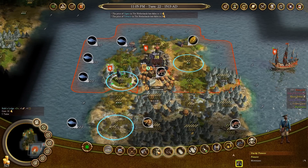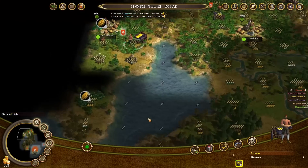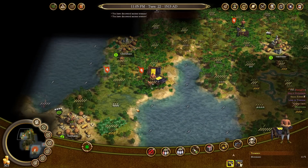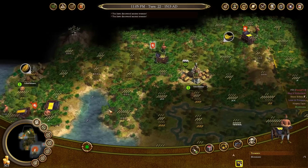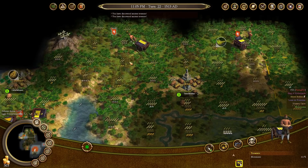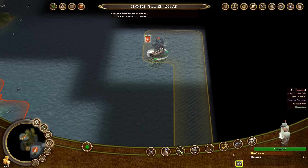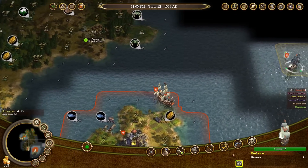Here we can build a lodge on this tile, which will increase the lumber productivity by one — exactly what we need. I discovered more ancient treasure, and more ancient treasure. This is a very rich start with a lot of ancient treasure moving around the map. The ancient treasure units can be very effective at clearing much of the fog of war off the map.